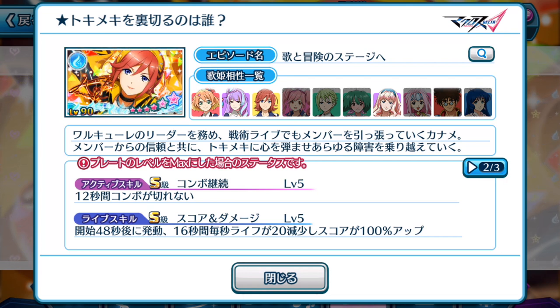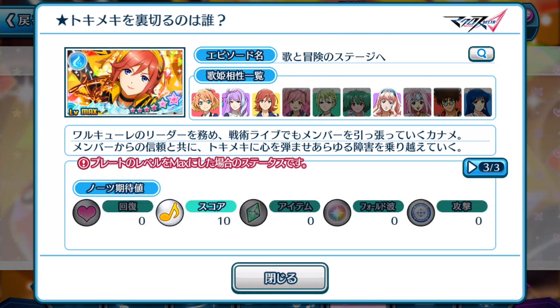That's what Kanami is very well known for — that's why she has the nickname Kanamama. Life skill at the 48-second mark for 16 seconds: your life depletes 20 for every second, and there's a 100% boost in score. It is becoming very common nowadays for high level plates to have all these kinds of skills. We are definitely stepping into a brand new era of Utamacross. Kanami's plate also has a special note attached to it, which is good for high score purposes.